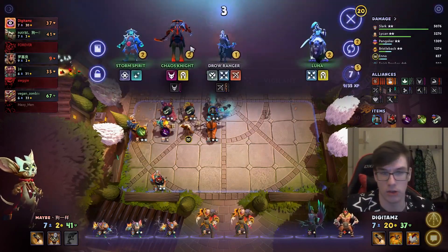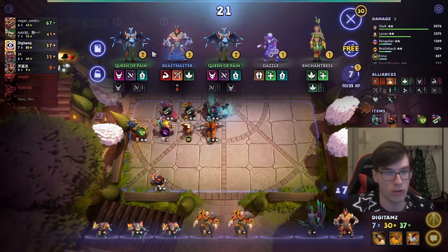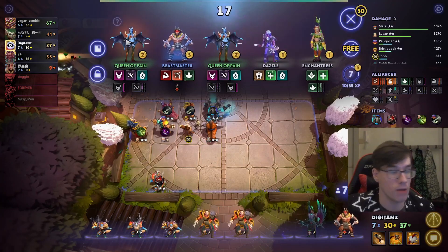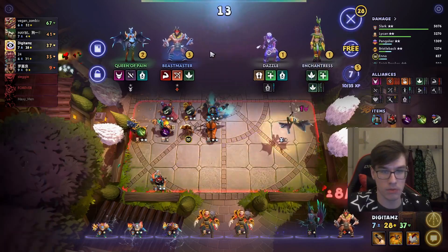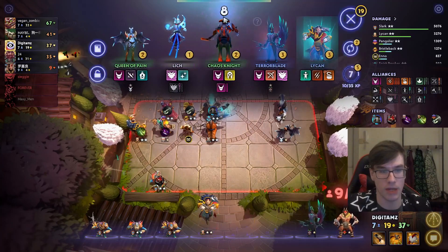When you roll a pack — I'll demonstrate it with the next pack. When I roll this pack, there's zero odds that I hit Coop, Beastmaster, Dazzle, and Enchantress, but I can't not hit Coop twice. So I can buy one, re-roll, and there's still a 0% chance that I hit Queen of Pain.